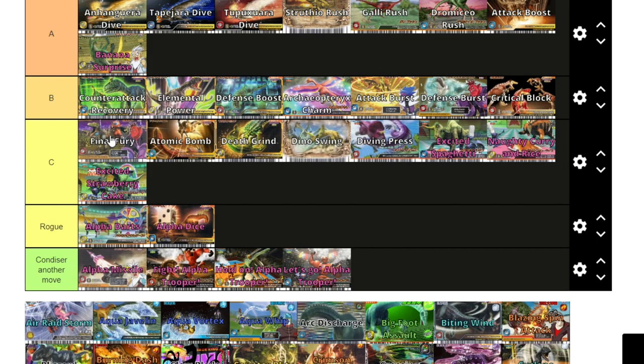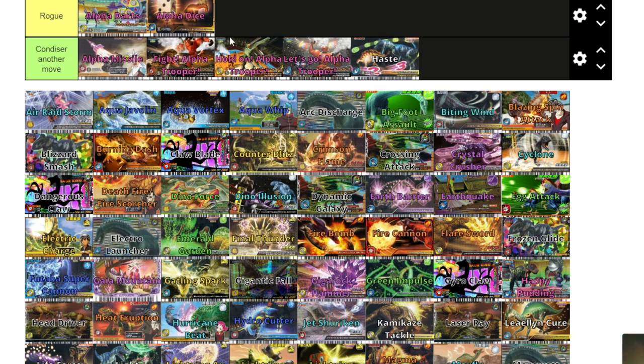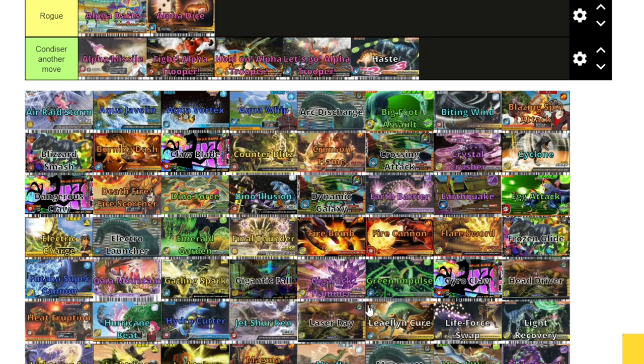Final Fury is an interesting one. I'm going to put it in C tier — if you use it with the right dinosaur it can be very very effective, but again it relies on your dinosaur being on low health so it's a very good comeback move. Haste is like the worst move in the game. If you're playing against the bot, haste isn't going to phase them. In my tournaments it's banned. The only use haste has is when you're fighting an actual person — you can use psychology, force your opponent to pick their move first — but even then it doesn't do that well. Haste is awful.